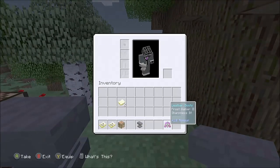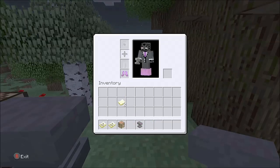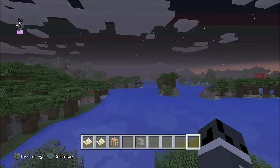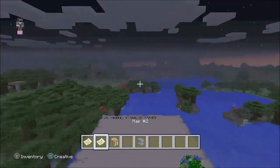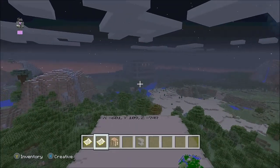And then once you have enchanted those boots, you want to equip them. And then you want to go to any large body of water — it has to be a really large body of water. And then just straight up walk over it. There's also a woodland mansion right there as you can see behind me.